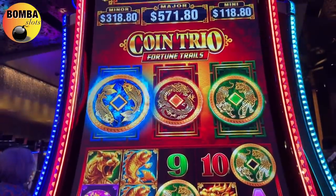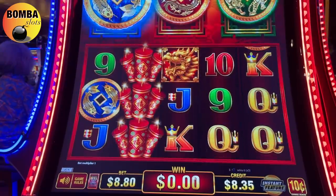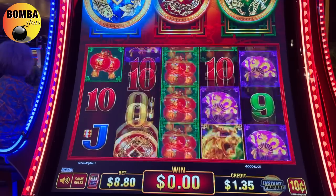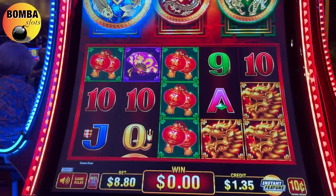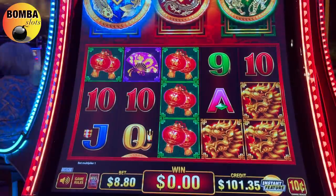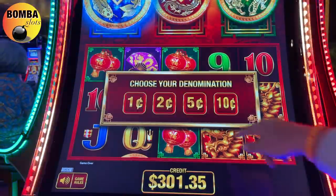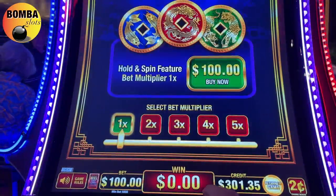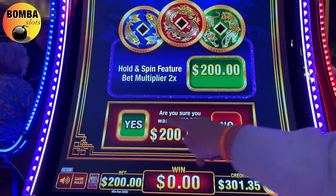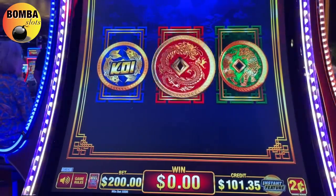The blue one is lit for some reason - does that mean it's about to pop? It's about to pop - let's see. Let's get a couple hundred here. Let's buy a bonus. Let's go to the two cents - $100... $200 - a $200 dollar bonus guys! Let's do this - all three! Oh, we got all three guys!